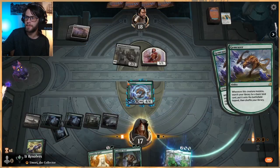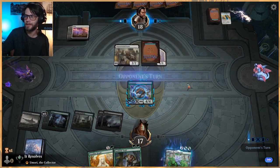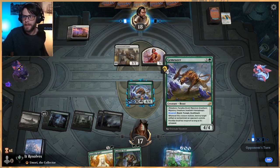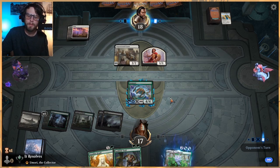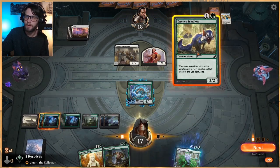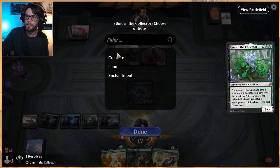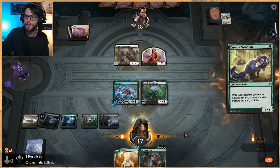Considering this has Hexproof, it's a lot easier to go for it. We're not going to attack here though. Keeping our life total high and continuously giving this guy Hexproof is really, really important. Because remember, every time we mutate, we get so much extra value. Keep the Hexproof on it as long as possible — that's what we're going to do.